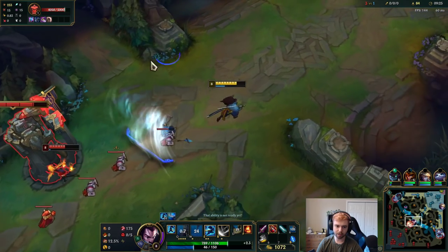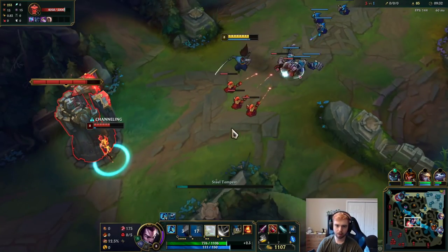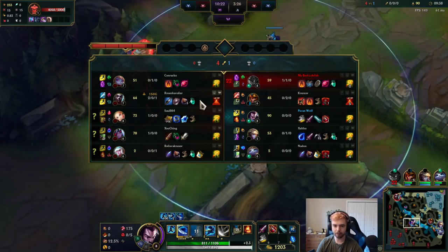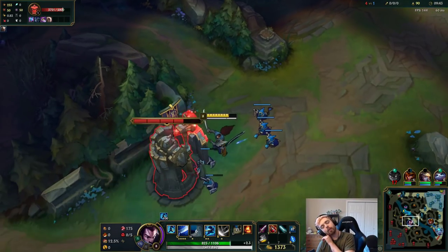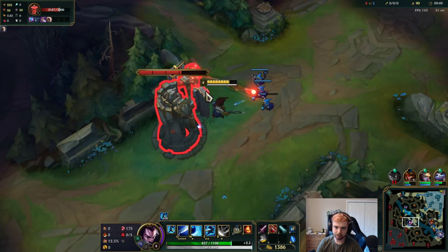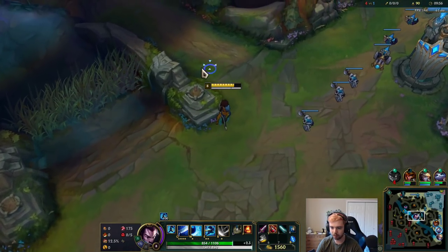I'm just making sure that doesn't go through the minion and onto me. She'll miss so many creeps here — I can also get a plate. I'll play around reaching two items to win through scaling. I'm not very good at abusing laning phase — and it doesn't help that I got ganked twice and my jungler is a little behind. But I think I could still be doing more.